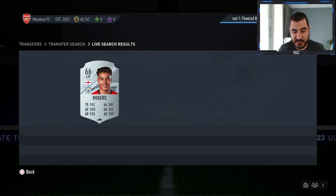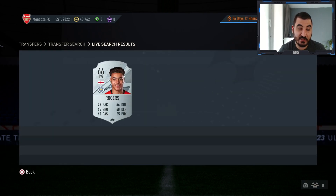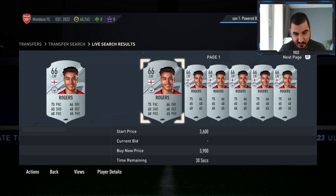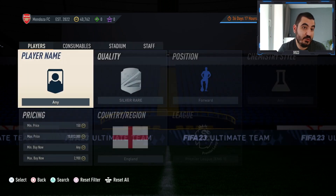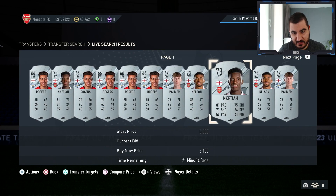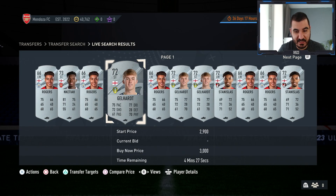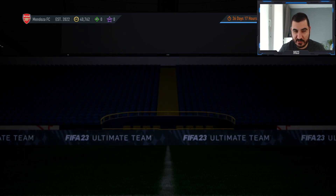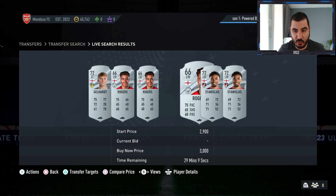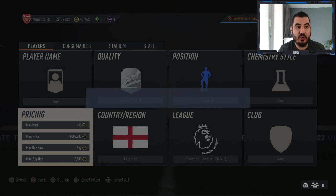I really hope we can make around 10 to 15k here — it really depends on how much we actually manage to get. The idea is to try to get them for at least 2.5k or a little bit under. If I manage to get them for a little bit under 2.5k, that's going to be amazing. Bidding might work, but there aren't many to bid on, so sniping is always going to be the better way.